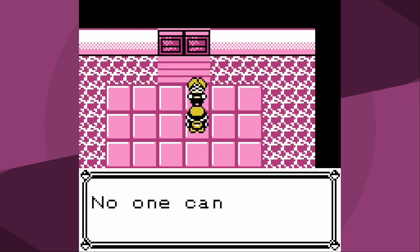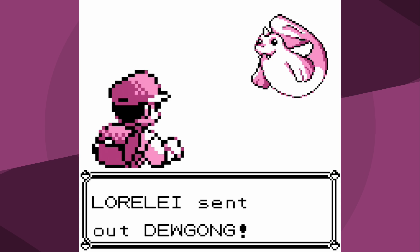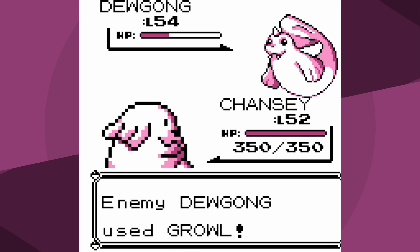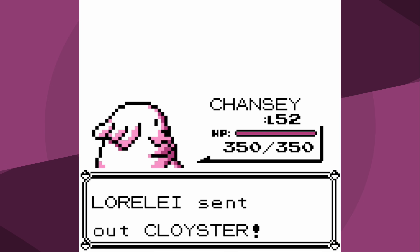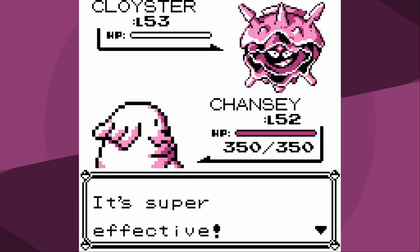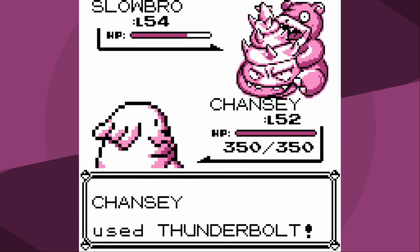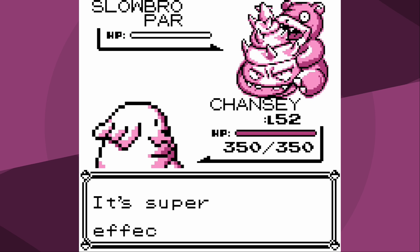I'm going to call this attempt three. For Lorelei I'm going to use the exact same strategy I used in my victorious battle - no setting up Defense Curls, because I'm still going to level up after Slowbro. I'm just going to not one-shot anything except Cloyster, but I'll probably make it through with full HP. It wouldn't really matter if I got attacked a little bit.